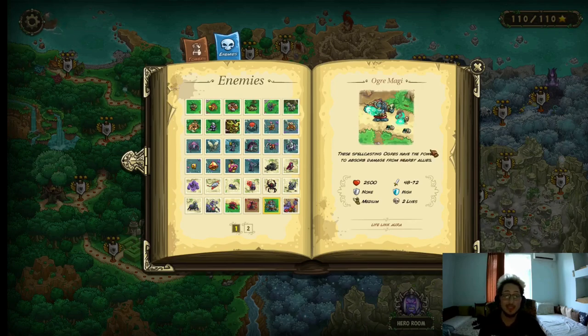Org Medrai — these are one of the most annoying enemies in the game. 2500 HP, 48–72 damage, no armor but high magic resistance, medium movement speed, and they cost 2 lives. They also have the Lifelink Aura: basically any unit that's near them — half the damage that any unit near the Org Medrai takes is gonna get transferred into the Org Medrai. But the problem is they also have crazy high regeneration.